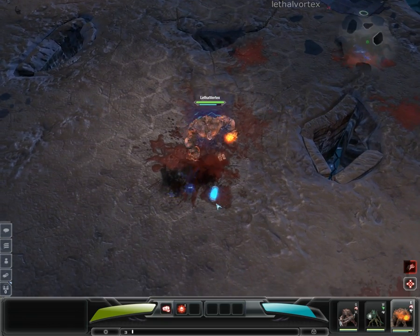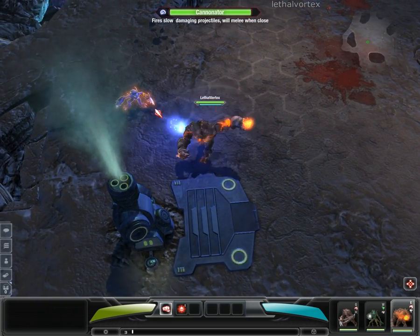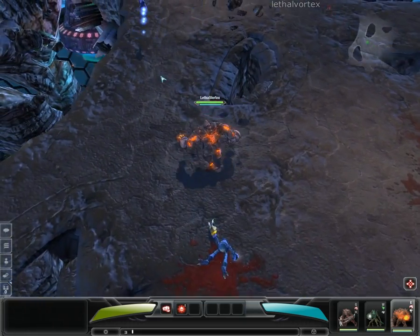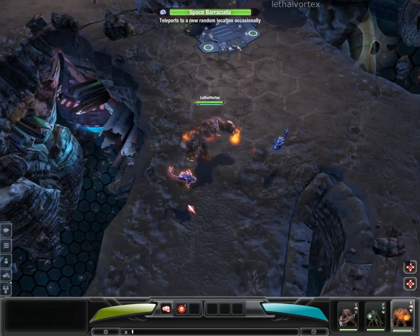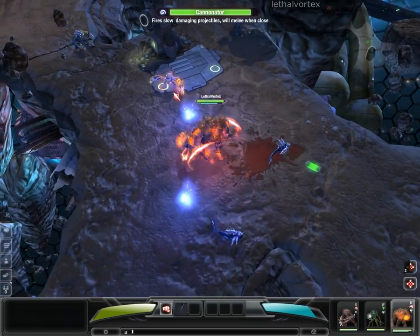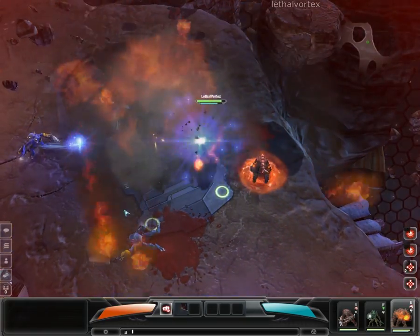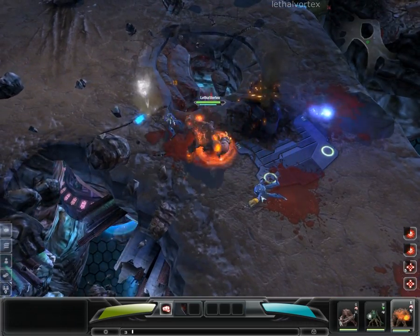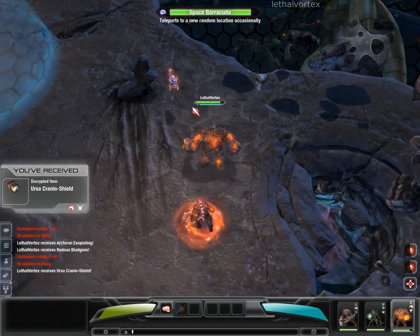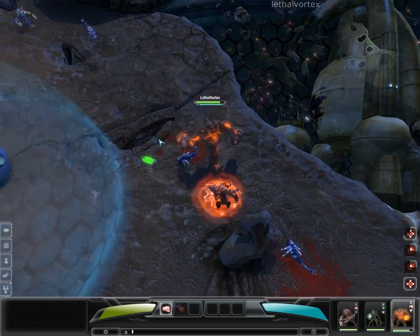There's a bigger one over here. Critical hit on him — whoa, he slows me down. Let's destroy this as well. I got an item over here. Let's kill this guy — let's teleport around him. Let's get the heal.